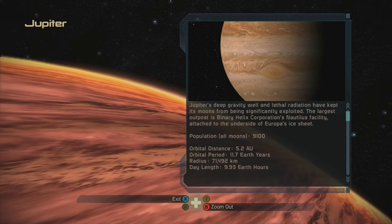The largest outpost is Binary Helix Corporation's Nautilus facility, attached to the underside of Europa's ice sheet.